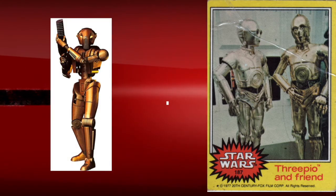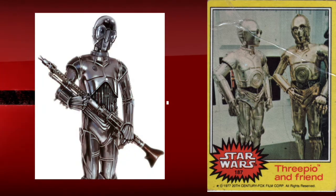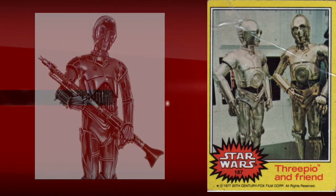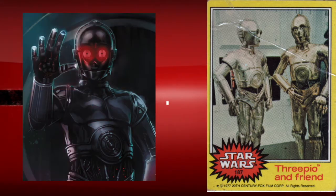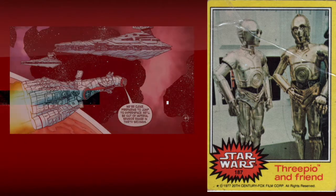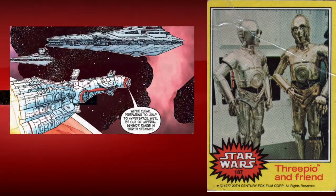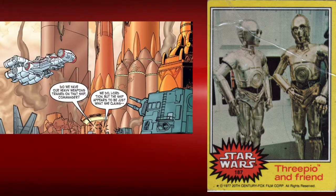U3PO served the New Order as an espionage droid — special Imperial droids manufactured by Cybot Galactica, designed to look and function like standard protocol droids. They were sold to individuals under investigation, where their special transmitters enabled them to relay important information to Imperial Intelligence units. U3PO was inserted into the Tantive 4's droid pool during the subjugation of Raltyr.